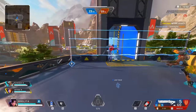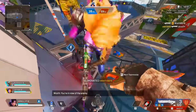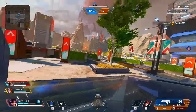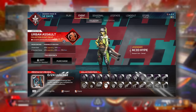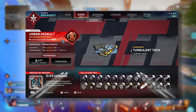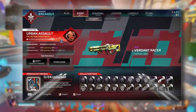On April 23rd, about 10 days away, we are going to be getting the Urban Assault collection event, which is going to be one of our typical collection events. That's right, it's not going to be one with 36 different packs with a random chance of dropping an heirloom — this is going to be our typical 24-item collection event, which will feature brand new skins. There are a lot of really cool ones; I personally love the cyberpunk noir style they're going with.